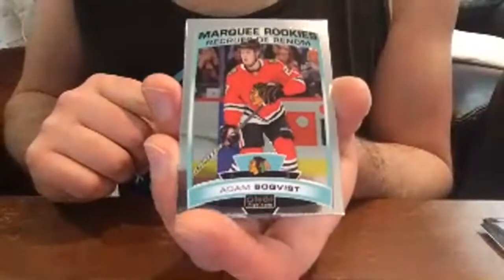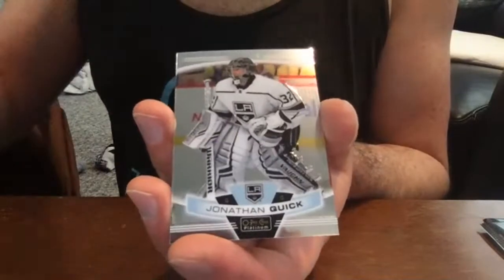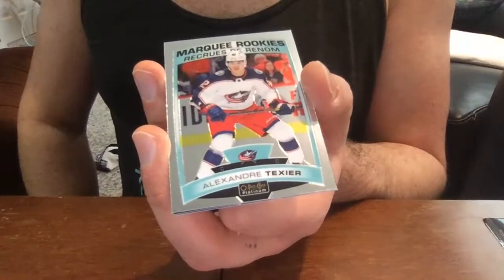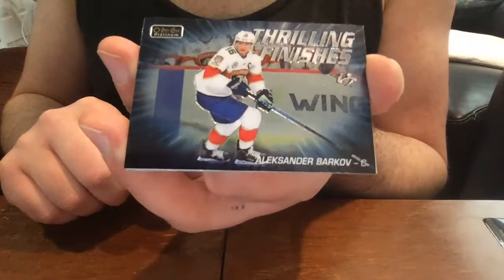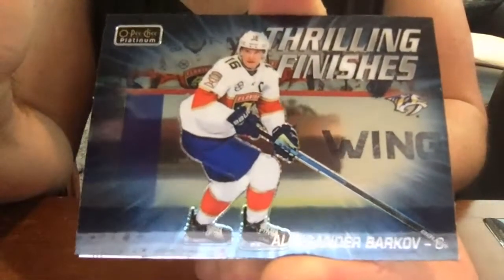Another Adam Boqvist. Mitch Marner rainbow — very nice. Jonathan Drouin base and Jonathan Quick base. Oh, it's telling me my connection is unstable — hopefully this is still working. Texier rookie. Alexander Barkov Thrilling Finishes. Oh look at that — see the logo, that's definitely the Predators logo, but Barkov's on the Panthers. That's a silly mistake, Upper Deck.